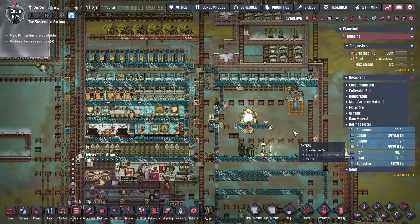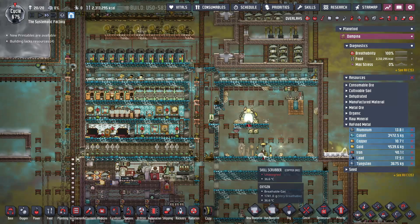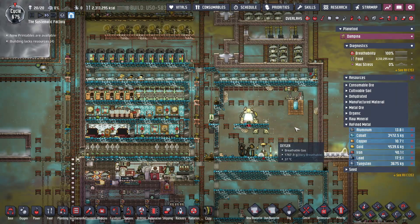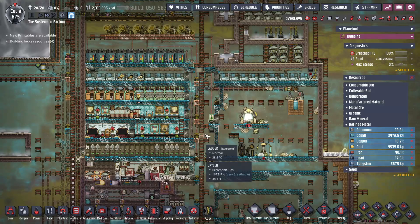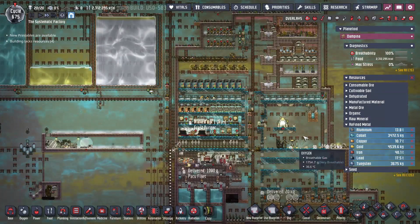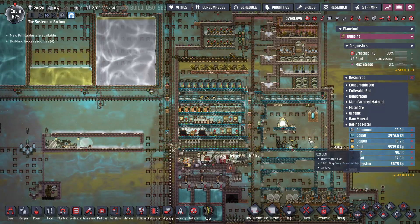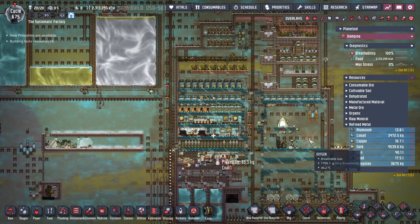Hello everybody, welcome back to episode number 15 here in the Systematic Factory. We are in our little base here, and pretty soon I want to start switching over to a base system that we're going to use for later in the game. But for now, we need to do some cleanup work and get some things settled before we start moving into the next phase.